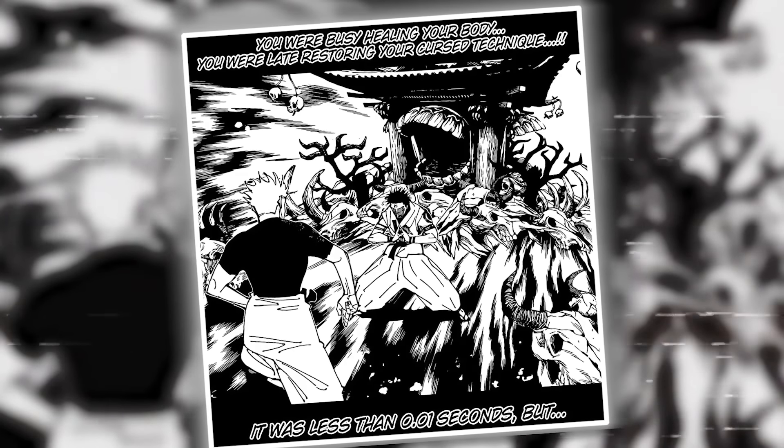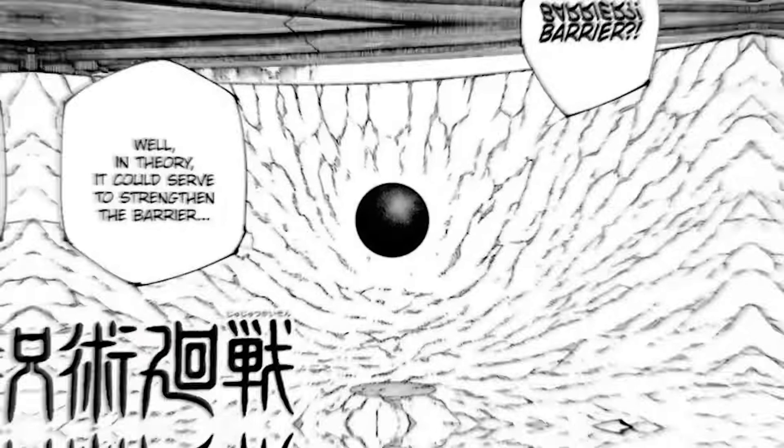Gojo was continuously adapting the internal and external conditions of Unlimited Void to protect it from attacks from Malevolent Shrine. He went as far as minimizing the size of the domain to increase the density and toughness of his domain barrier. By doing so, he showcased how much mastery he has over his domain's mechanics, as well as his high level of strategic thinking and ability to adapt in any given battle scenario.